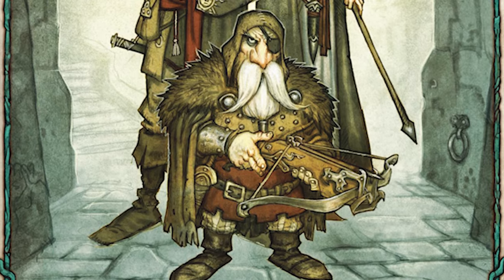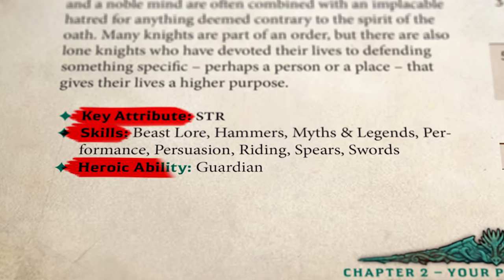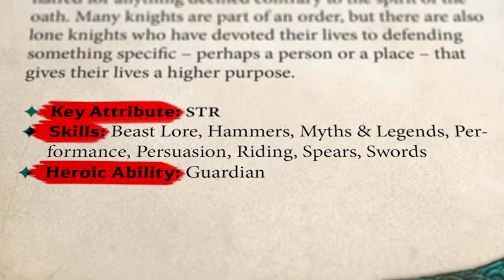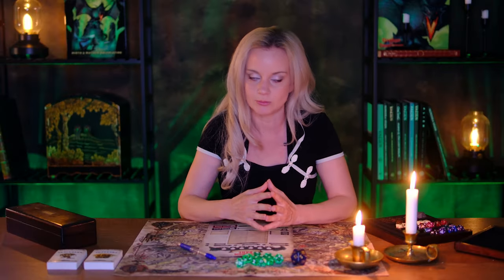But why did he leave? Perhaps he lost faith in the noble cause he was serving, or perhaps he did something unforgivable and was banished from his order — perhaps he slept with his superior's sister and a massive scandal followed. Every profession will have a key attribute, skills, and a heroic ability, which gives your character specific advantages and benefits. You can also pick a nickname tied to your character's profession, appearance, or personality — like Kingslayer, Wormtongue, or Strider. Since I already have an idea about Andrid shaping up in my head, I'm going to go with Blood Hand.